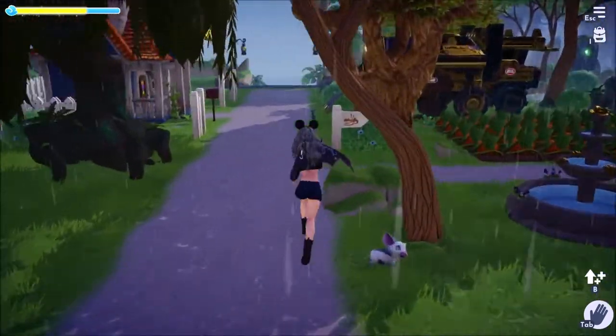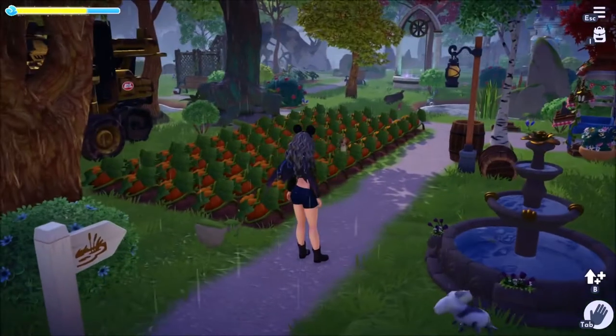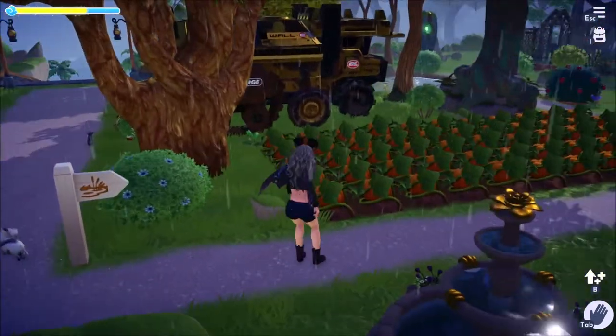Hey everyone, it's me Barb, and I'm here to show you how to tame a rabbit. Today we're going after the calico rabbit, who spawns only Thursday 8 a.m. to 2 p.m., so it's one of the harder rabbits to get.